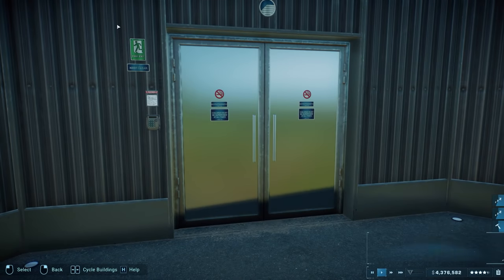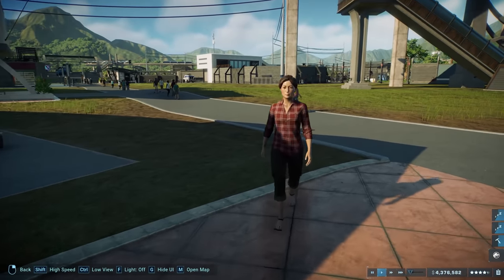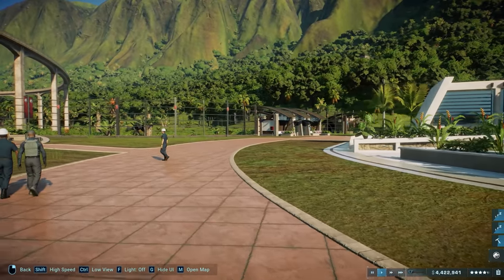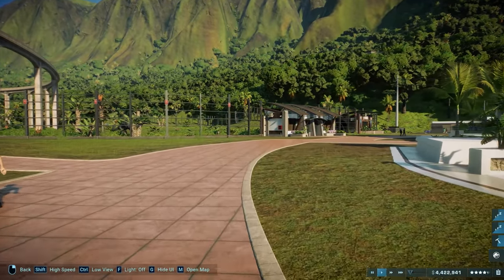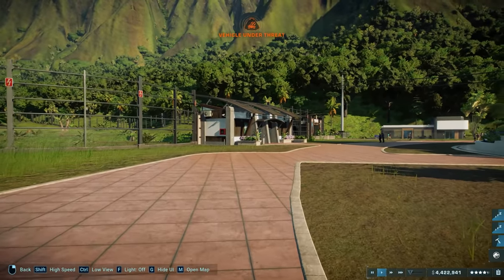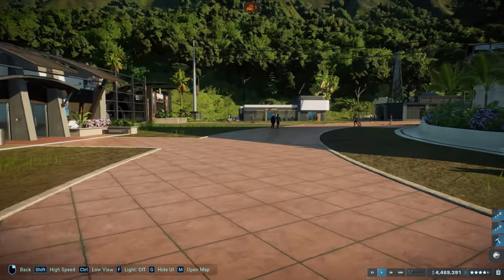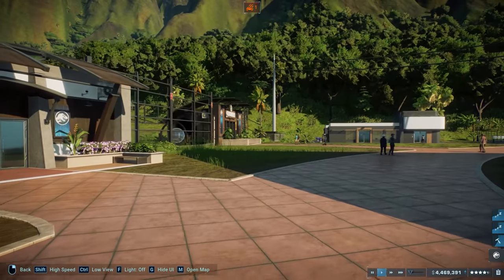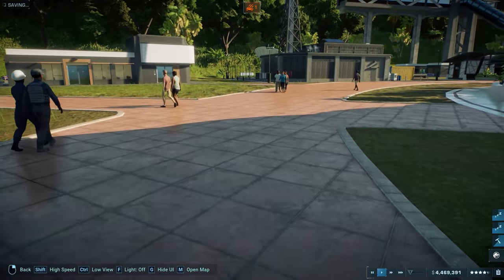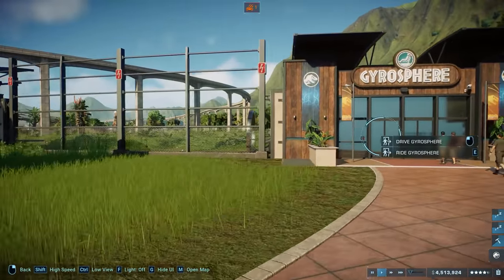I can't physically enter the emergency shelter. I do need to update the gyrospheres so they cover the T-rex area expansion — we made it a little bigger when we added two T-rexes. Over here is the visitor center, and right here is the gyrosphere station. This first-person view is pretty cool — I'm liking it.